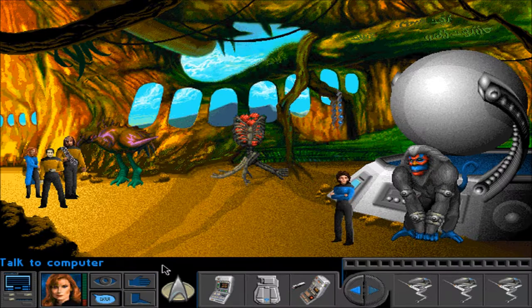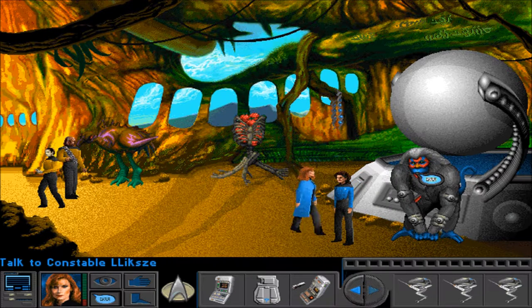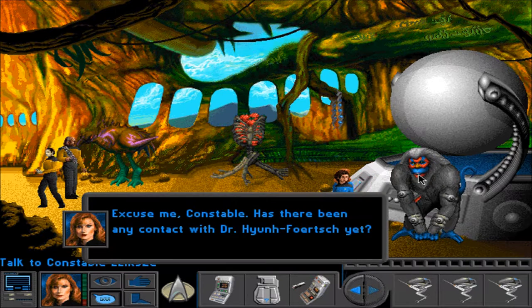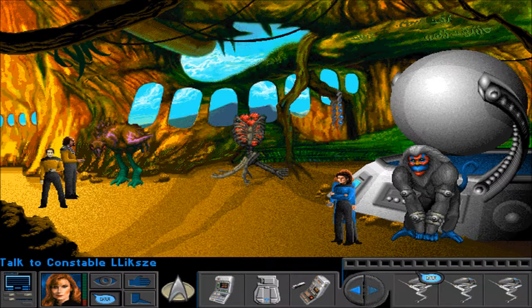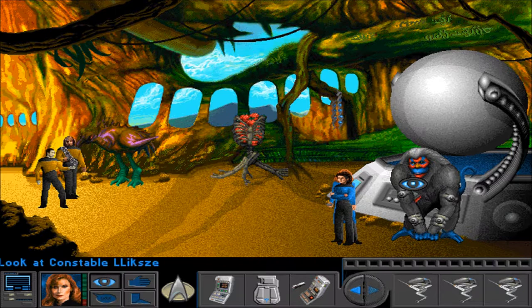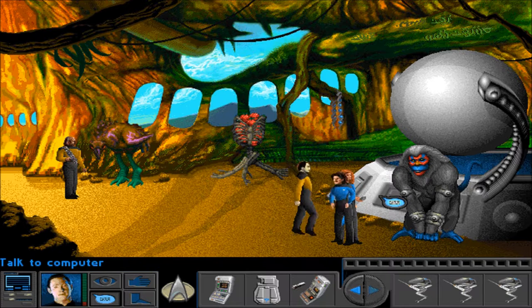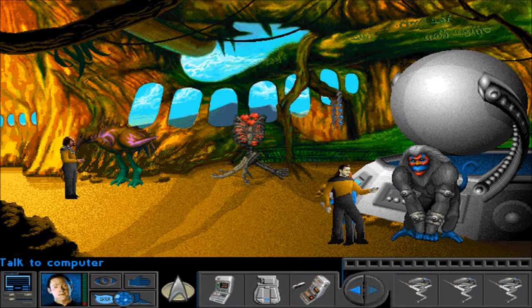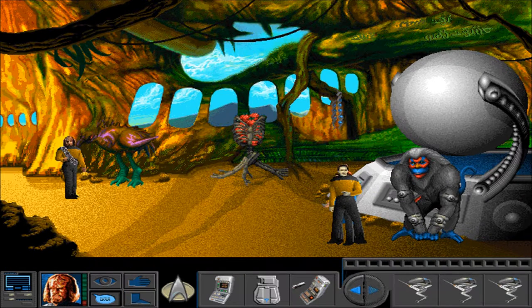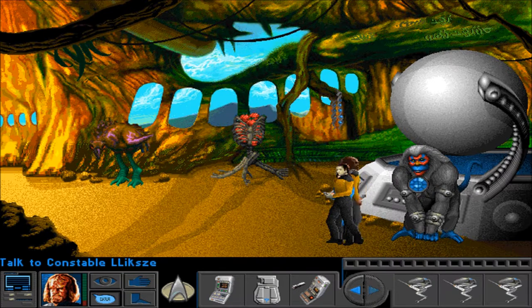Excuse me, constable. Has there been any contact with Dr. Hun Forshet? No, I'm afraid not. Just checking to make sure one of us doesn't say something different. Has there been any contact with Dr. Hun Forshet? No, I'm afraid not. All right, let's get out of here.